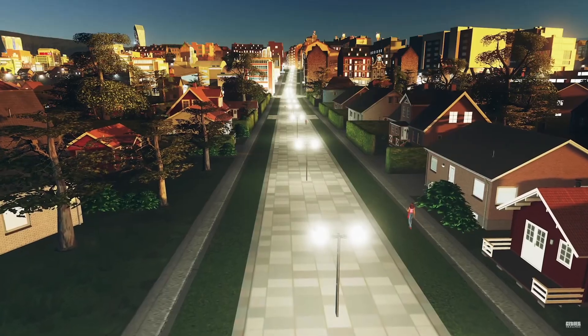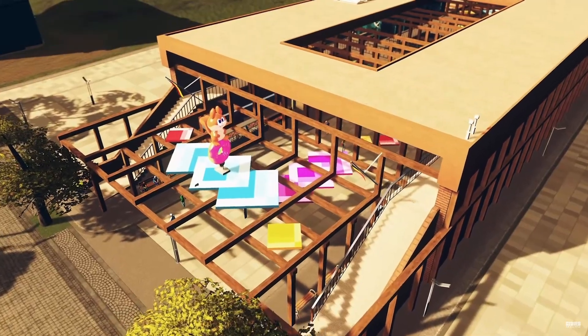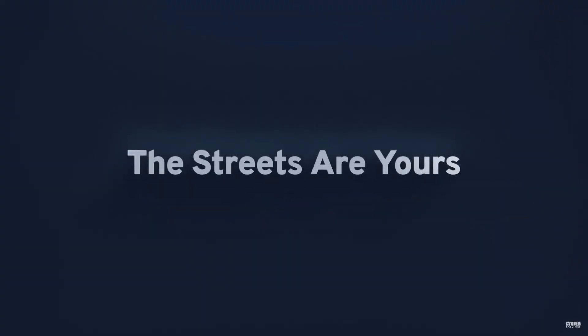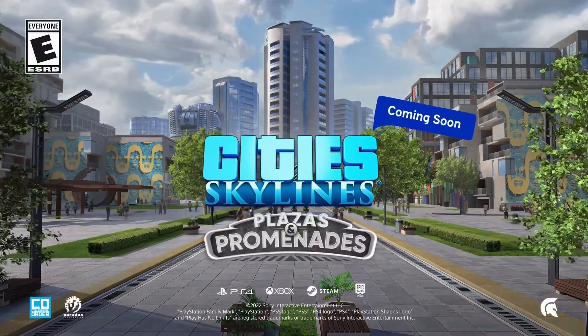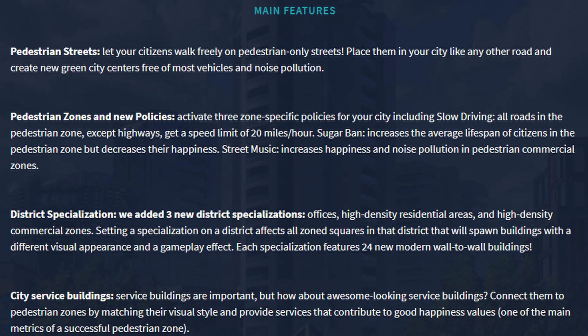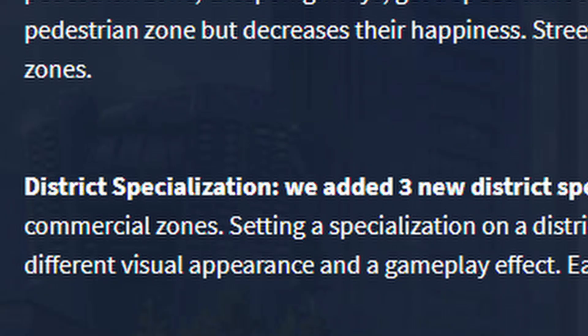The pedestrian zones are essentially new policies that you can activate within your districts. One new policy is slow driving, which sets all roads in the pedestrian zone except highways to a speed limit of 20 miles per hour. There's also a sugar ban, which increases average citizen lifespan in the pedestrian zone but decreases happiness a little. And there's street music, which increases happiness and noise pollution in pedestrian commercial zones. Additionally, there are three new district specializations: offices, high density residential, and high density commercial.